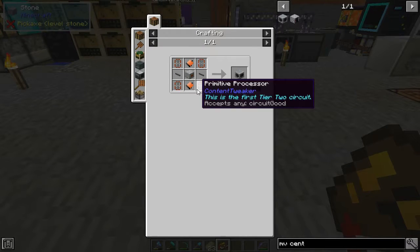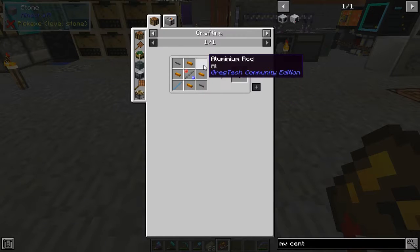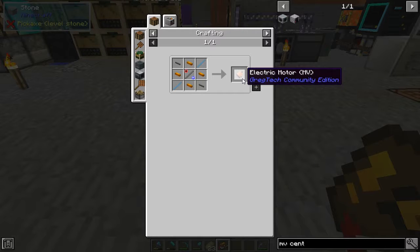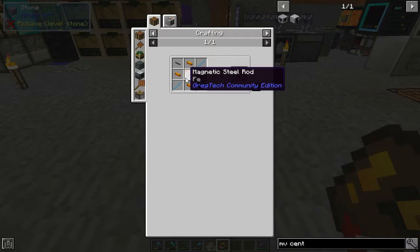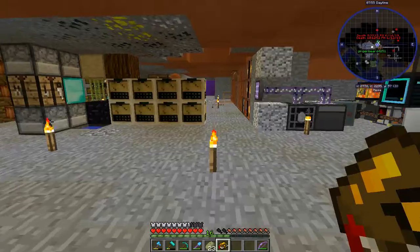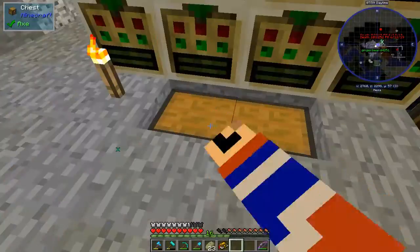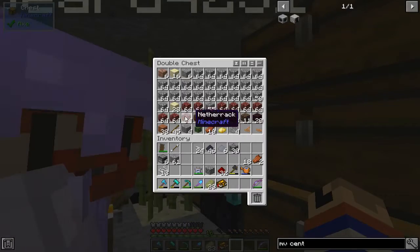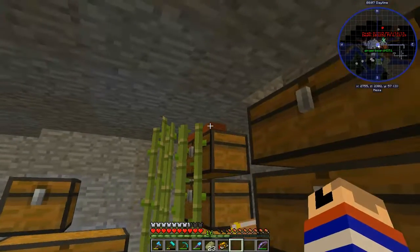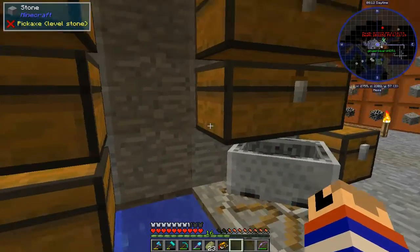I'm going to go get an advanced centrifuge and pick up a couple stacks of sand, because we've used most of the glass, right? Not all of it — we may have used a bunch of it, but we can't have used all of it. Do we have it anywhere else? I've got to make a bunch of glass. There's sixteen sand here. I've got an excavator.